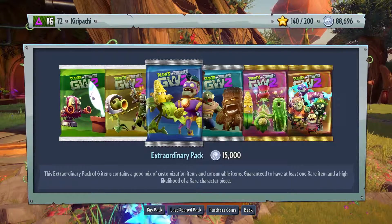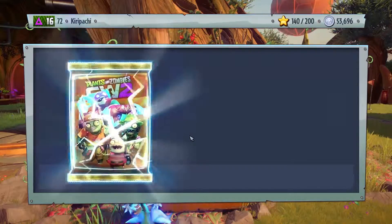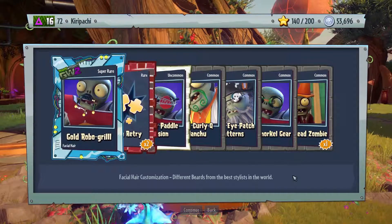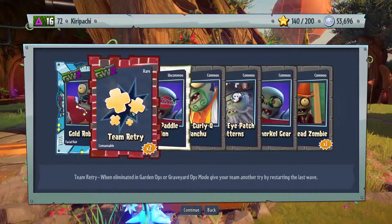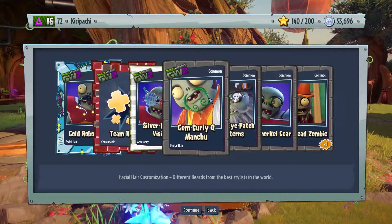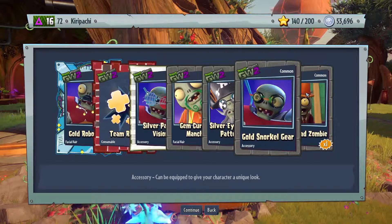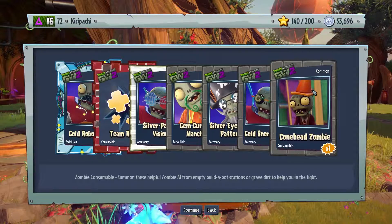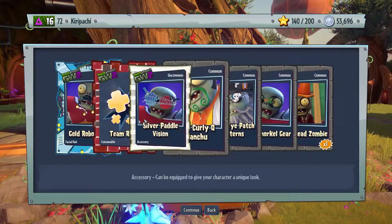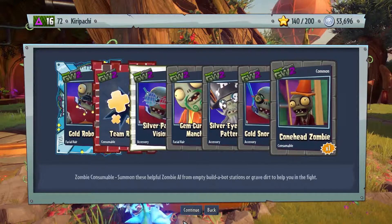Hey guys, let's buy two more sticker packs. Here we go. A gold robo grill, two team retry, silver paddle fission, gem curly Q menchu, silver eye patch patterns, gold snorkel gear, and conant zombies. Do I like any of these? Nah, not really.